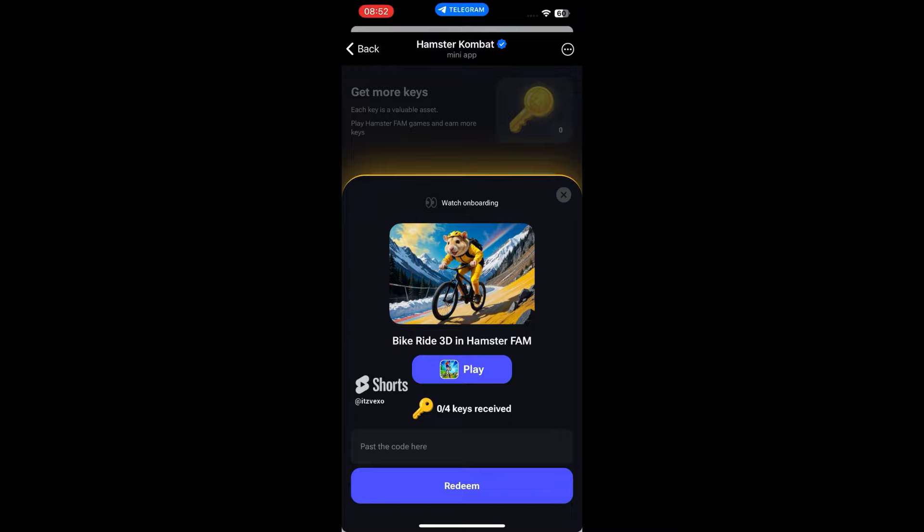A key is basically a code, and you can paste the code into Hamster Combat. By pasting the code, you will get coins.